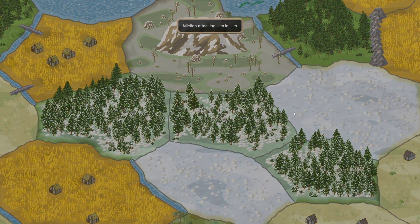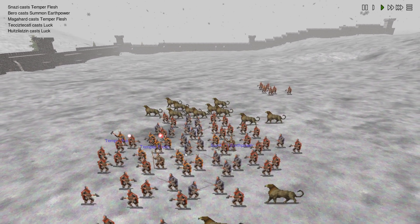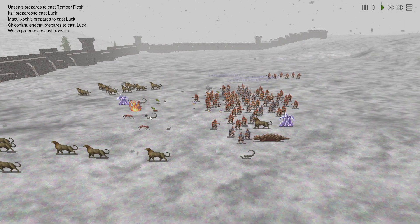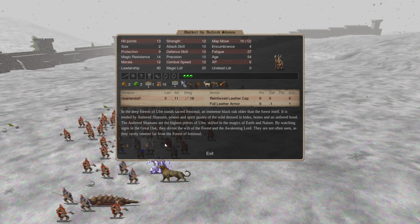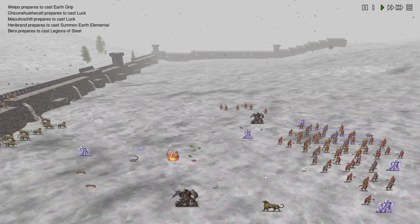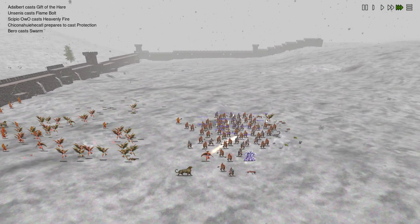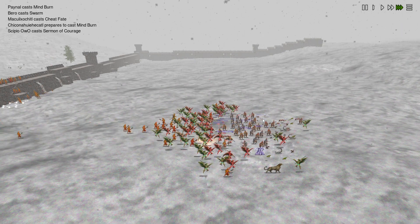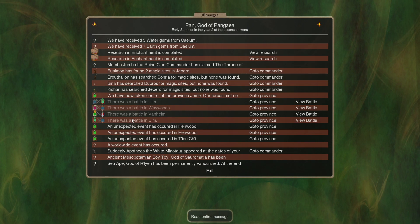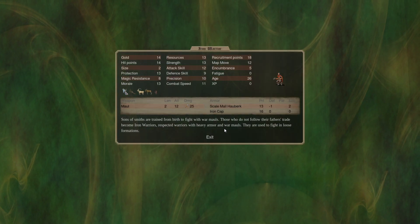We'll watch the battle in the fort here and see if he took any real losses. We see a lot of iron warriors, steel warriors, some Leogriffs that were made, Swarm being cast, some Shamans here. Unfortunately this is not going to be enough for Ulm — looks like he has a lot of his warriors on Guard Commander. They were just ripping him apart. I don't know if Micklin really even took any losses — seven eagle warriors and two Jags, that is it. Pretty impressive.